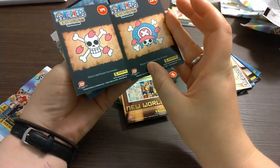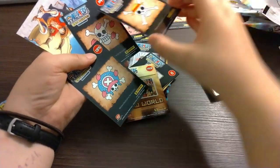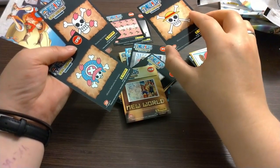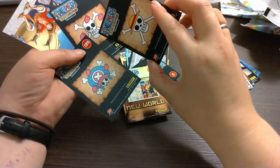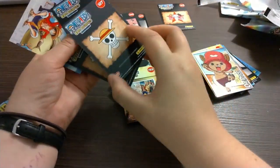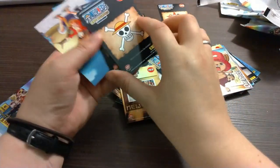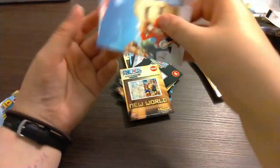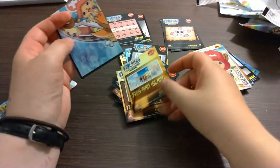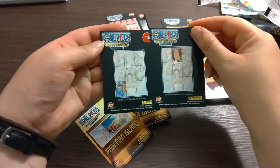I see, I see. So this one is earlier than this one in the numbers. So I'm guessing first comes the early bounties, and then afterwards comes a set of the new bounties. Or probably several versions of Luffy's bounty. And we've got... Sabaody Fishman Island. Nevermind. And that is the same as the one looked at here.